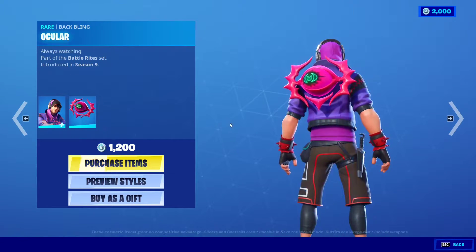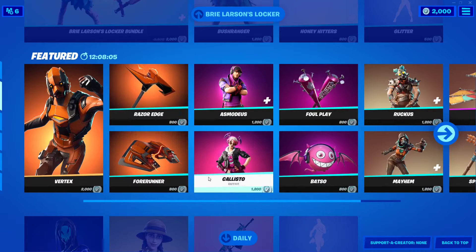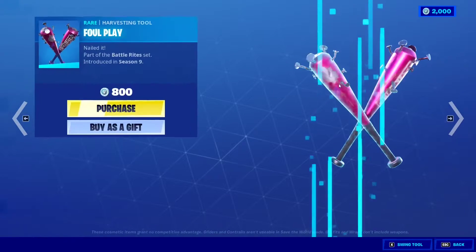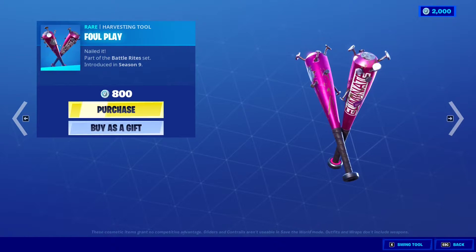And the back bling is the Eye of Tarkon, looking at you. We also have the Kalisto skin with the back bling — very cool. The Foul Play pickaxes, it says 'eliminate.'